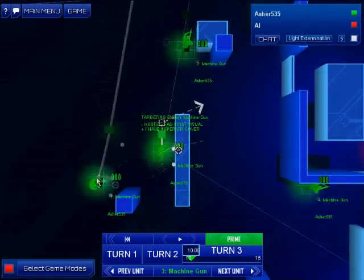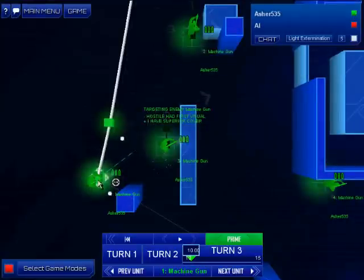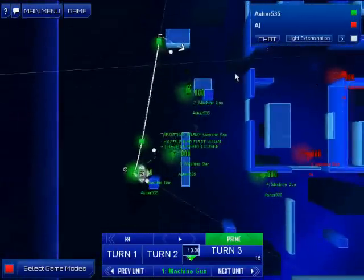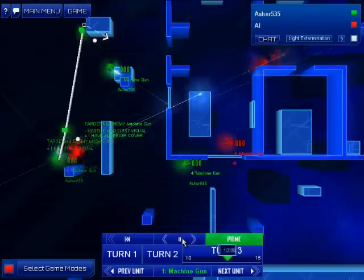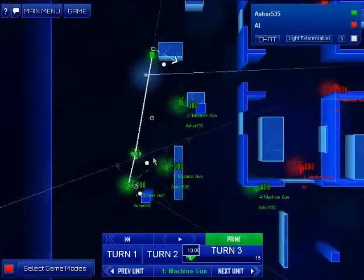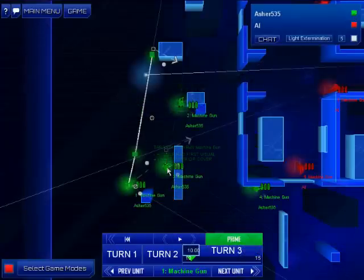Let's keep that guy doing that, and keep that guy running. What we will do however is cancel his aim so he'll move faster — guys when they're aiming obviously move slower. They both had a visual on that guy, but we lost one of our guys. Let's see if we can stop that from happening so we can get the most points.